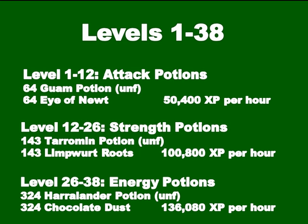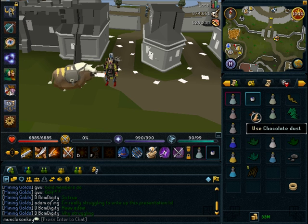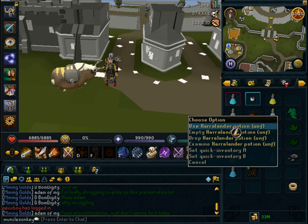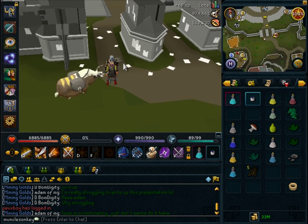Once you get to level 12, you're going to make strength potions and you'll need 143 Tarromin potions and Limpwurt roots. From 26 to 38 you're going to make energy potions — that's 324 Harralander potions and Chocolate Dust. The XP rates go up very fast; at level 26 you're getting 136k XP per hour, so you'll be leveling up in no time. Attack potions give 25 XP each, strength potions 40 XP each, and energy potions 68 XP each.